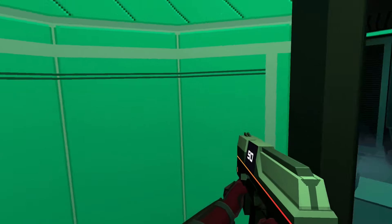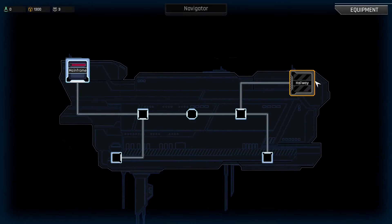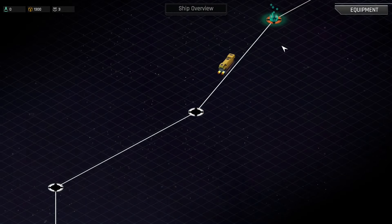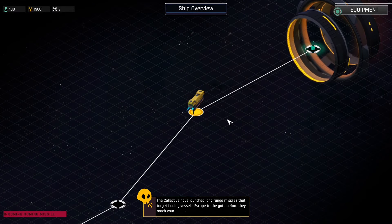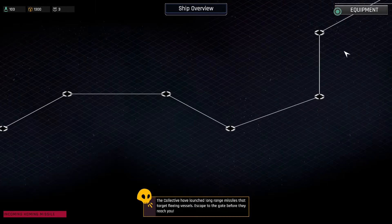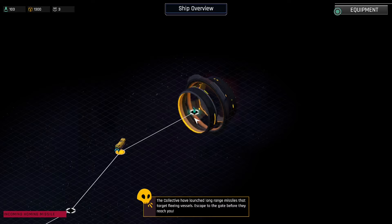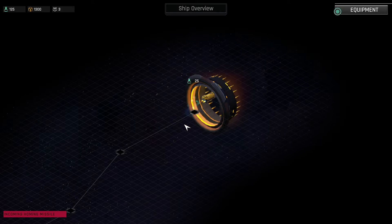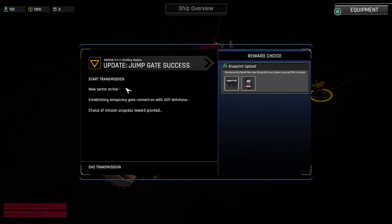It was good when I played the demo in the summer — or was it the autumn? We've got an A rating, and it was escape zero — that's good. I assume that room is just completely destroyed then. We go back and get some research points. The collective have launched long-range missiles that target fleeing vessels — escape to the gate before they reach you. Actually, I think we're fleeing Earth. So they've launched long-range missiles — escape to the gate before they hit. We've jumped out of there! Jump gate success, new sector arrival, establishing temporary gate connection, blueprint upload — permanently bank the new blueprints I've acquired.